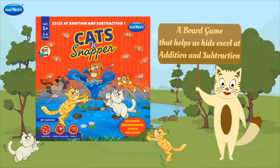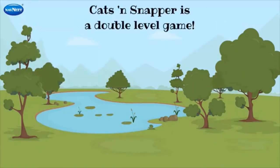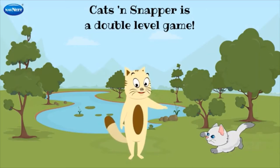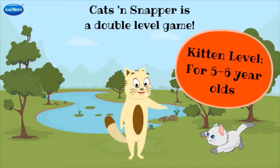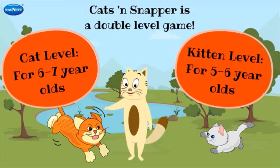A board game that helps kids excel at addition and subtraction! Cats and Snapper is a double level game — Kitten level for 5 to 6 year olds, and Cat level for 6 to 7 year olds!